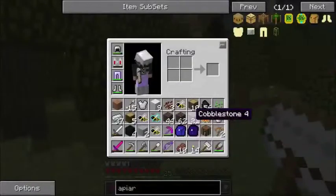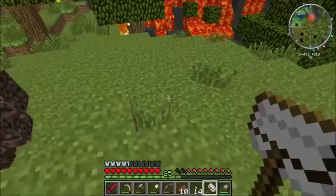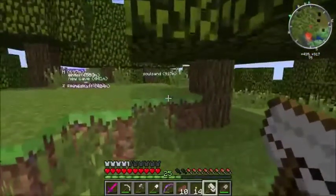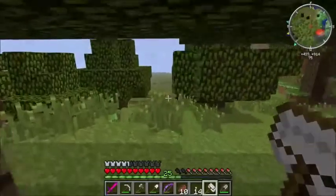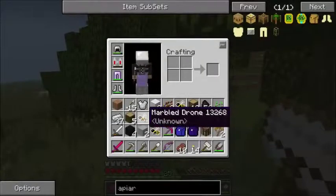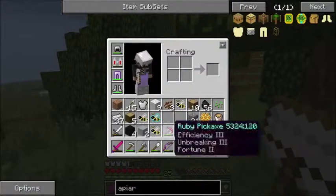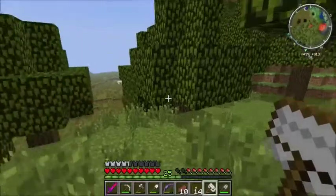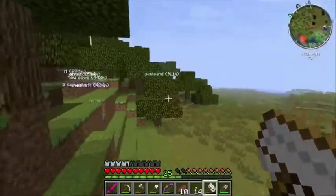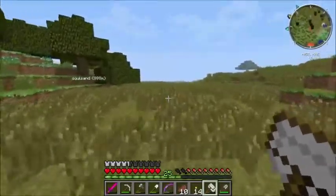We did find some additional princesses. I had to go quite a ways — almost a thousand meters from the house — to find the bees, but I found a forest princess and a couple of marbled princesses, so that gets us what we need as far as new bees are concerned. I did find the savannah biome as well, and also a green swamp on the other side.